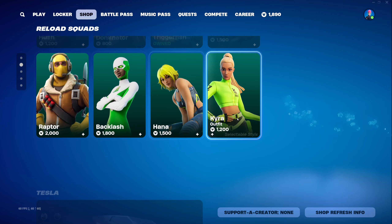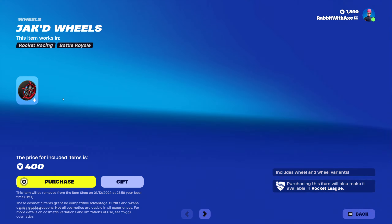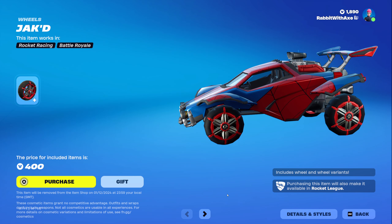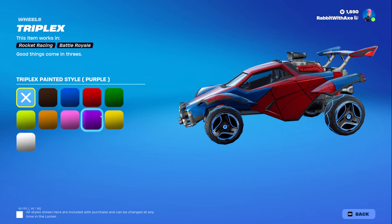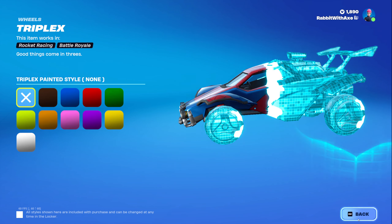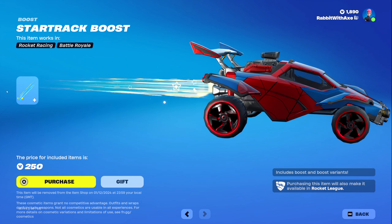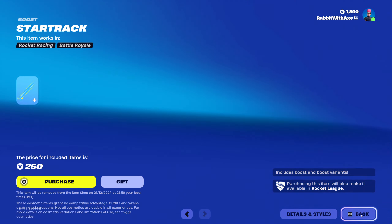Reload squads have not changed. Tesla Cybertruck is still here. The wheels have changed actually — we've got the Jacked Wheels with different colour variants if you wish. We've also got the Triplex Wheels — same thing applies, different colours if you want them. And then the Star Trek boost, which once again has different colours if you want.